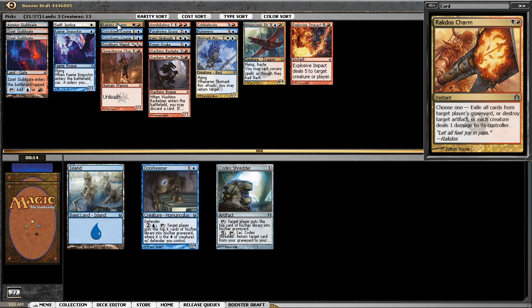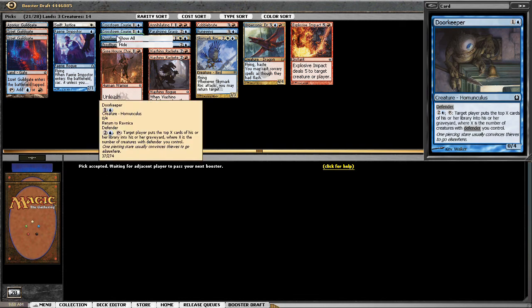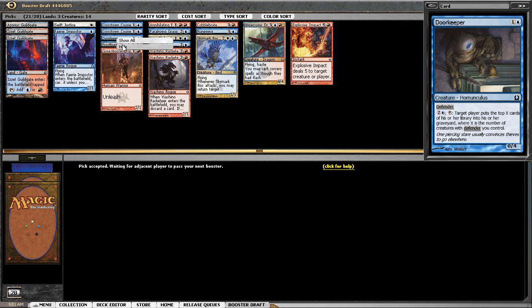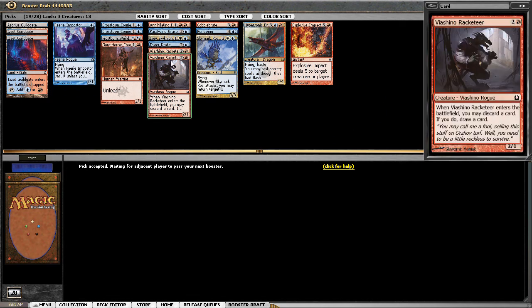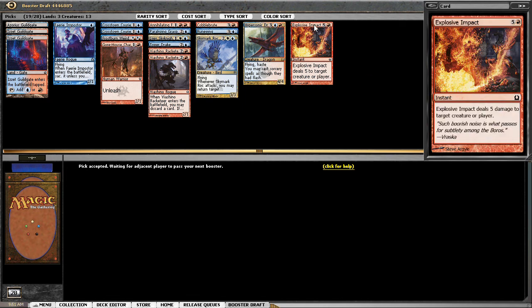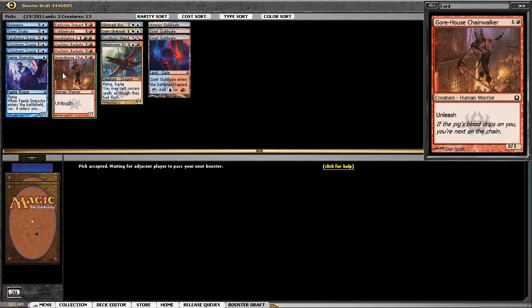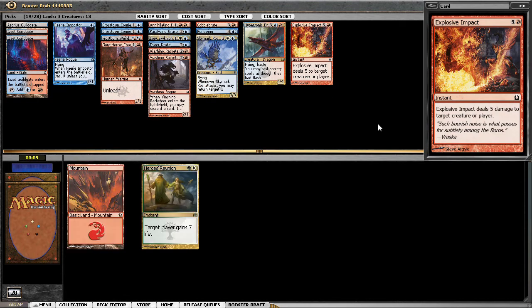And a Rakdos Charm — why not. Doorkeeper is not a bad defensive card — two mana 0/4 defender, interesting. At the moment I'm looking at whether to splash white. Probably not playing Swift Justice, but Skynight and Skymark Rook are powerful enough to justify the white splash. Is it aggro? I think it is.